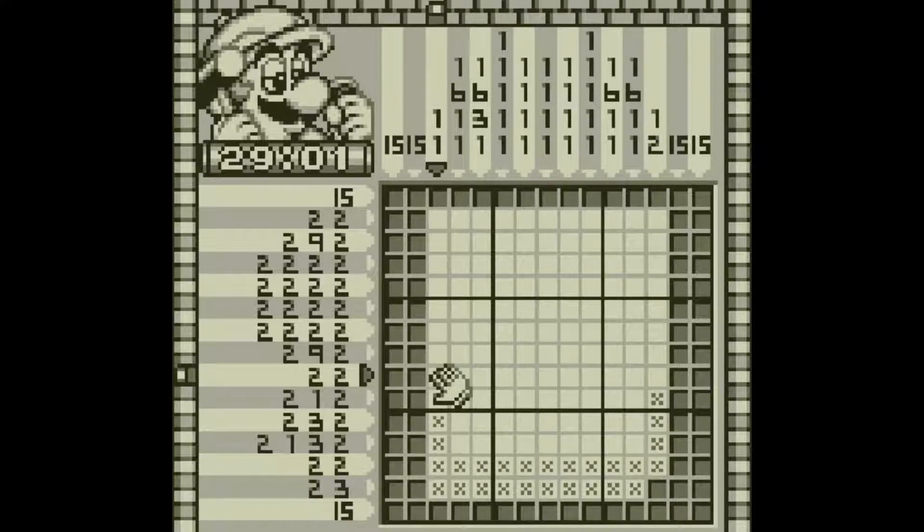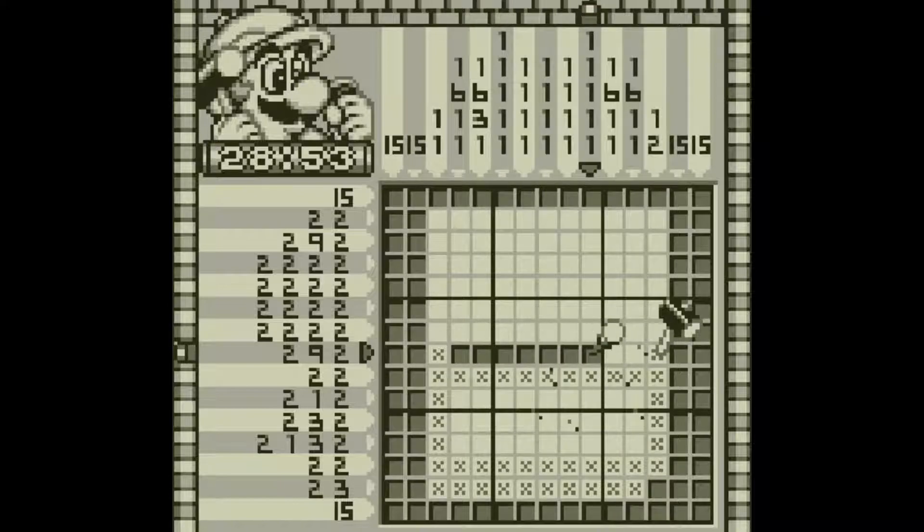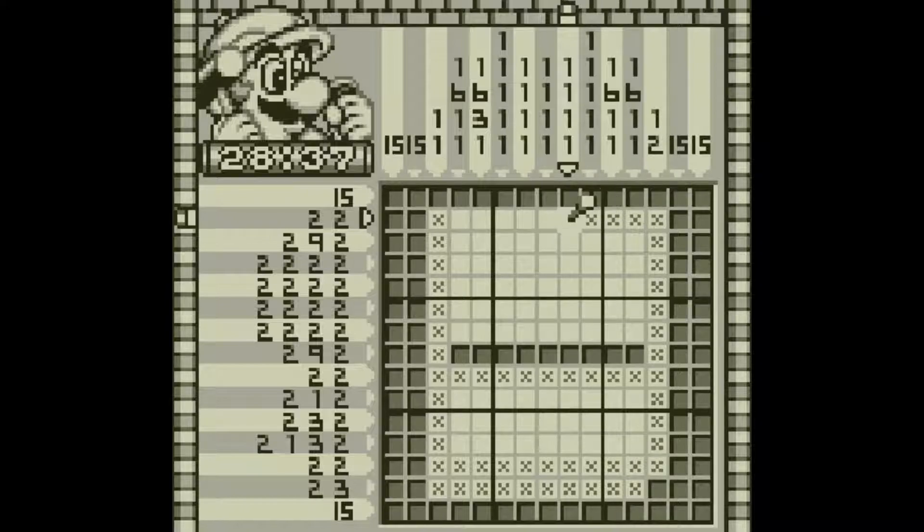This is a pretty easy-looking puzzle so far. We've got 15 by 15 here. If you don't want to play Picross, I suppose this is a little confusing, but basically there are numbers to the side and those ones are what we should expect to see. So for example, this is a 2 and then a 3, and they're separate — not 23, they're 2 and 3 — and you can kind of see a space in between them.